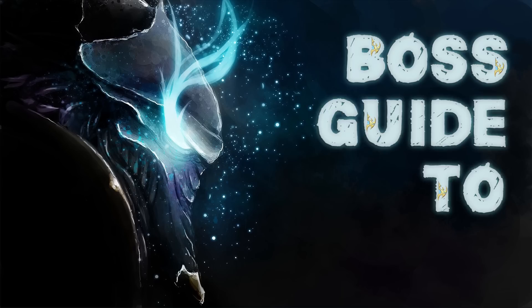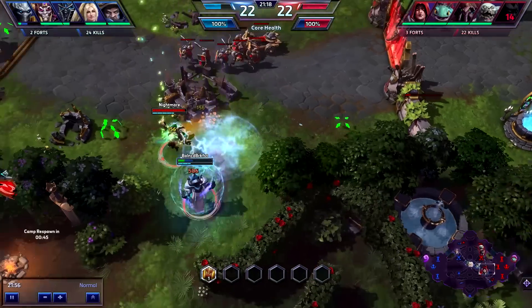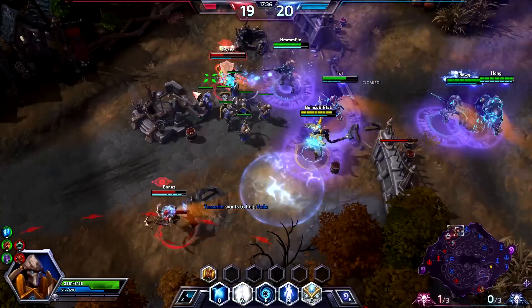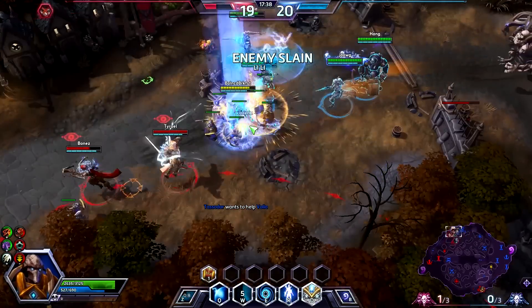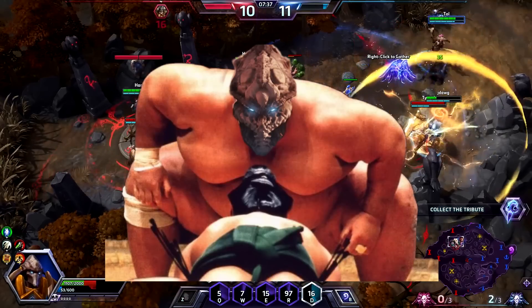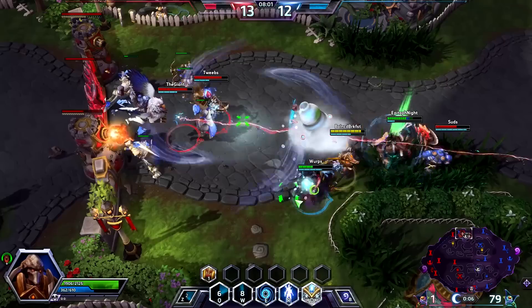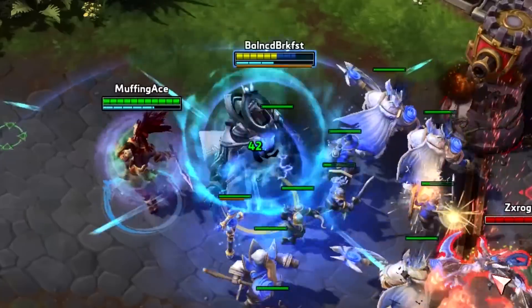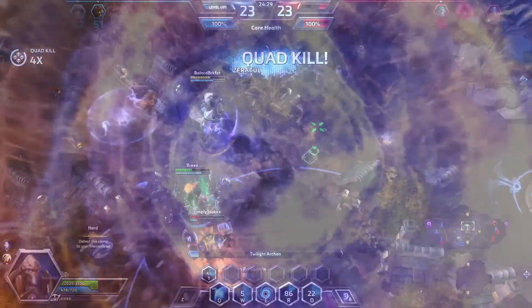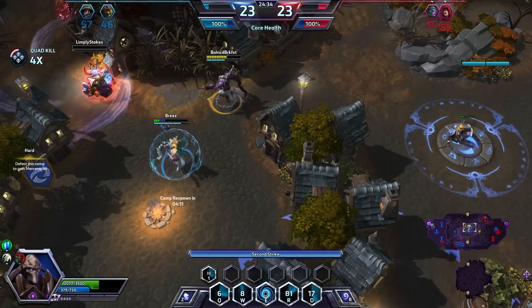This here's the Bounce Guide to Tassadar! You wanna play Tassadar like a Bounce? Well, my friend, you've come to the right place. However, first of all, you better make sure you know what you're getting yourself into when you pick Tassadar! This hero is harder to take down than a sumo wrestler after a buffet, can shift into a whole other dimension just to dodge enemy attacks, and can turn into a raging ball of psionic energy to erase opponents from the universe! If you still think you can handle that, keep watching! Otherwise, just go play somebody else!